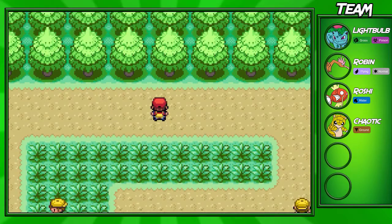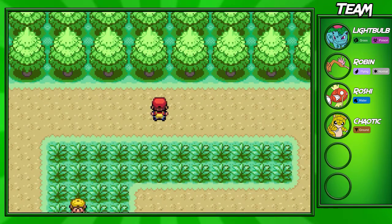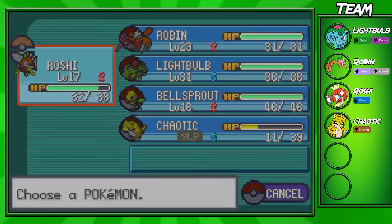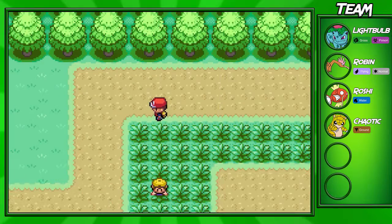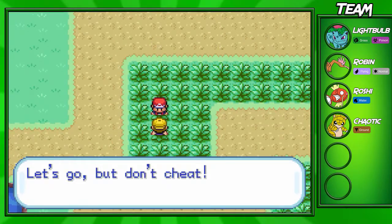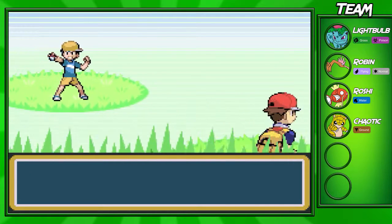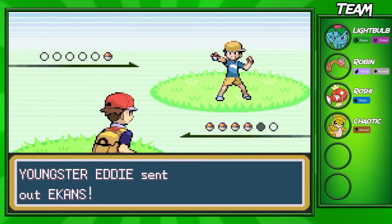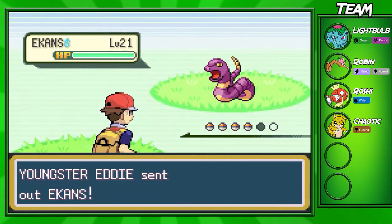I'm not exactly going to train him this episode. I want to train up my Roshi before we actually do anything. So we're going to fight the first trainer over here — I need to get Roshi up to Gyarados because level grinding is just impossible for this Pokemon. The first trainer you will encounter on this route is going to be a Youngster and he's going to be carrying a level 21 Ekans.